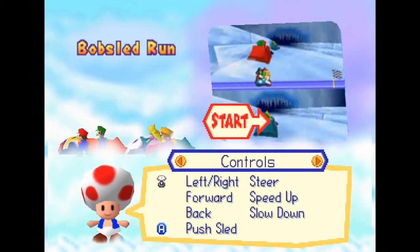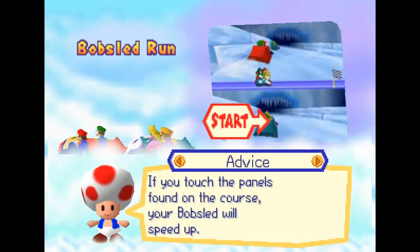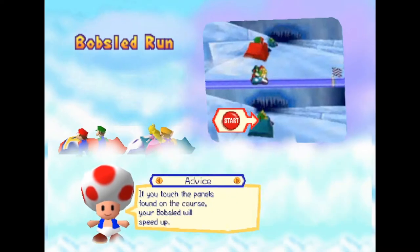This is a 2 vs 2 minigame where your goal is to get to the finish line before the other team. The game starts out with you mashing the A button as fast as possible to give your bobsled a running start. Once you're in, you want to push the control stick forward to gain speed and steer.